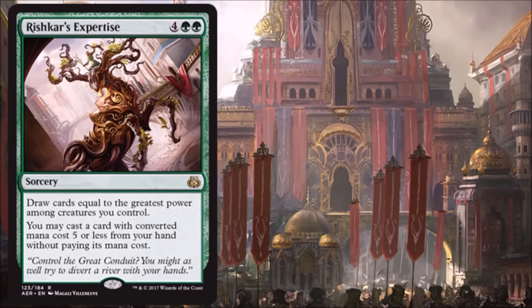Rishkar's Expertise — you know how I feel about these expertises, they're all awesome. This is the most expensive one at six, but it means you're getting a free spell costing five or less. You could be getting maybe eleven points of economy out of a six casting cost spell. You draw cards equal to the greatest power among creatures you control — even if that's a 3/3, you're still drawing three cards and playing something for free. And you draw the cards first, so maybe you draw into something really awesome to play. Phenomenal card — seeing Standard play just like all the expertises, and phenomenal in Limited too if you're lucky enough to get it.